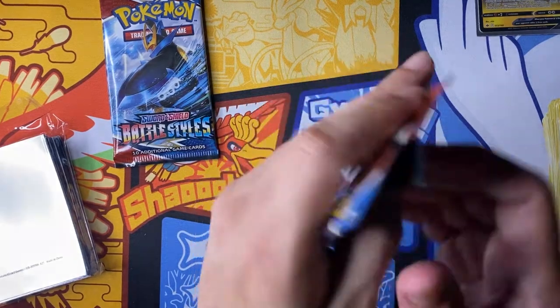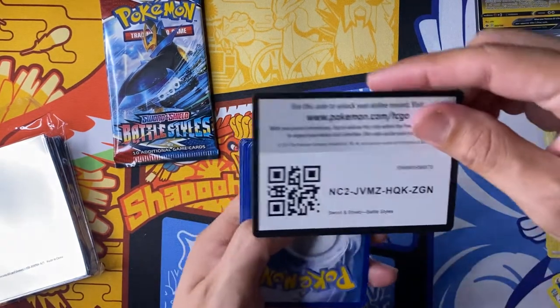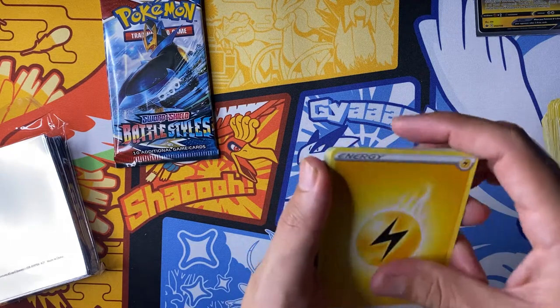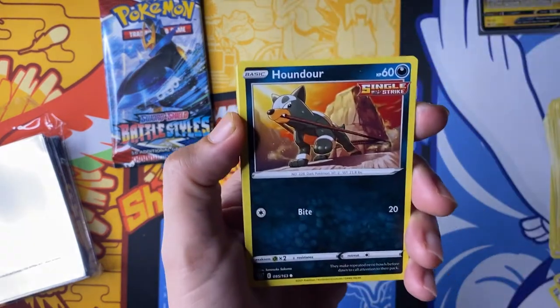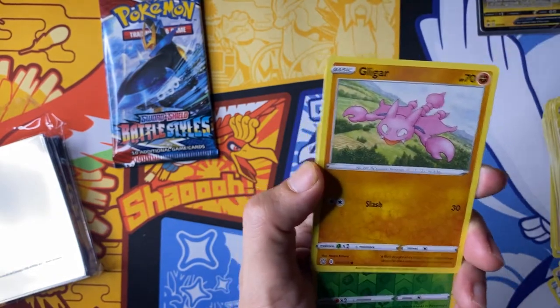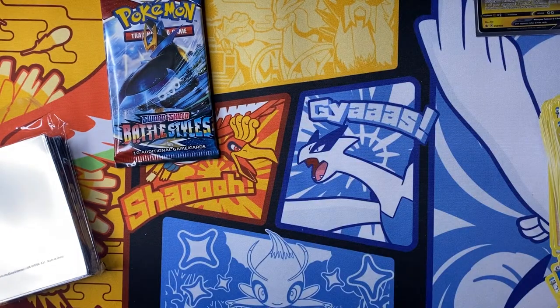It looks like Battle Styles is going to disappoint us too. Just one pack left after this one. Picnicker after his feast, Level Ball, even more Peeko, Houndour, Scatterbug, Hunnage, Gligar, Electabuzz, Fomantis, and Boldore again.